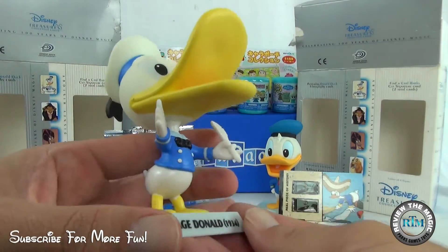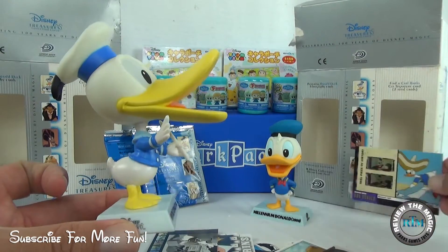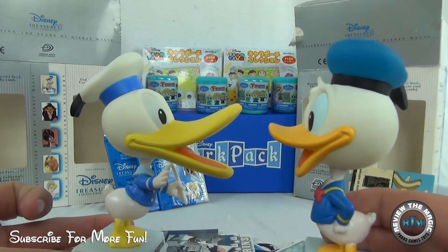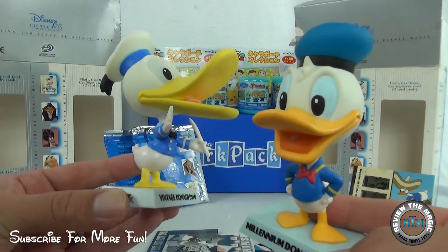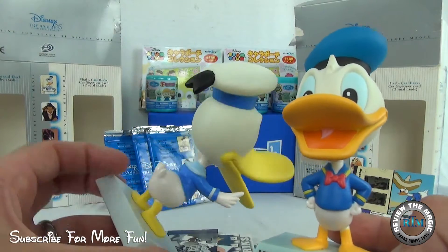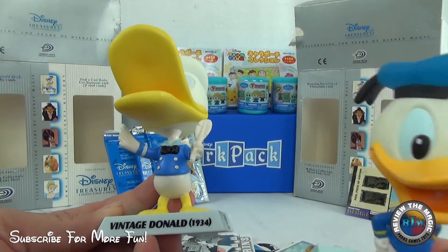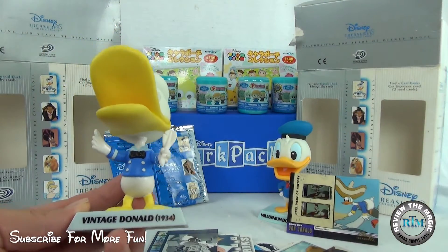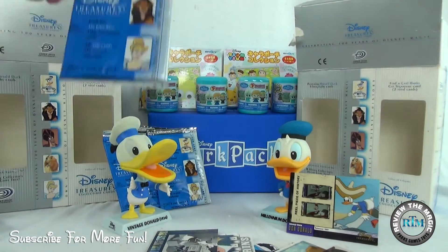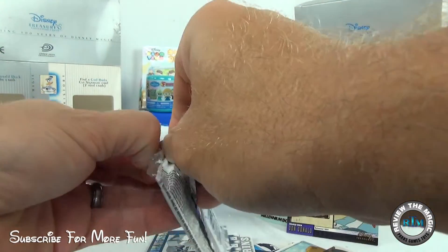Now let's open the second box — Vintage 1934 Donald, also known as Long Bill Donald. You can see the big differences: the hat color is very different, and the bill is much longer on the vintage one versus the shorter, more modern version. The coloring on his sailor suit is also very different. In this 1934 figure he's holding a feather, which must be from a specific short. Very cool! Let's put Vintage Donald here and start opening these packs.